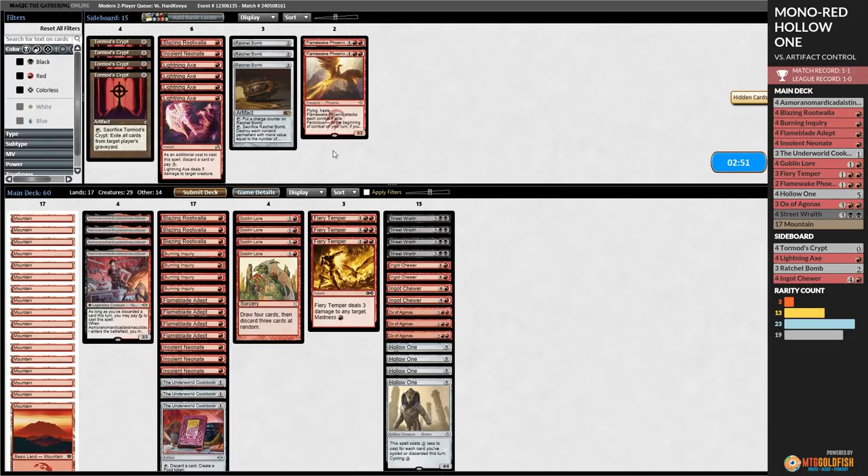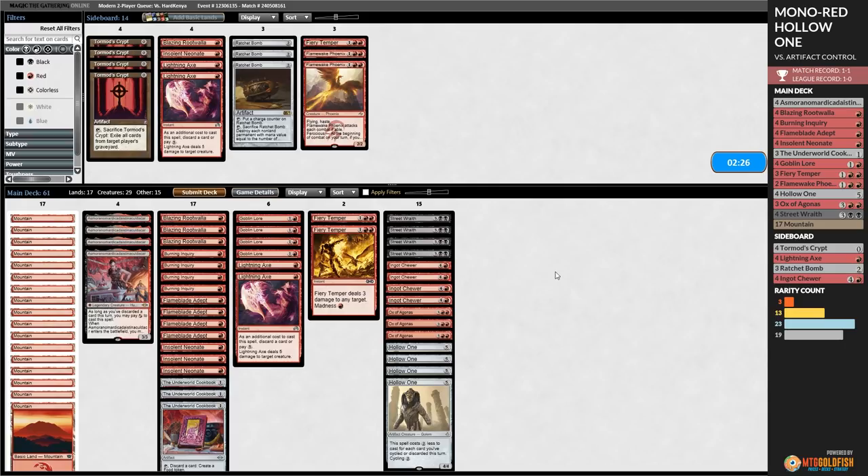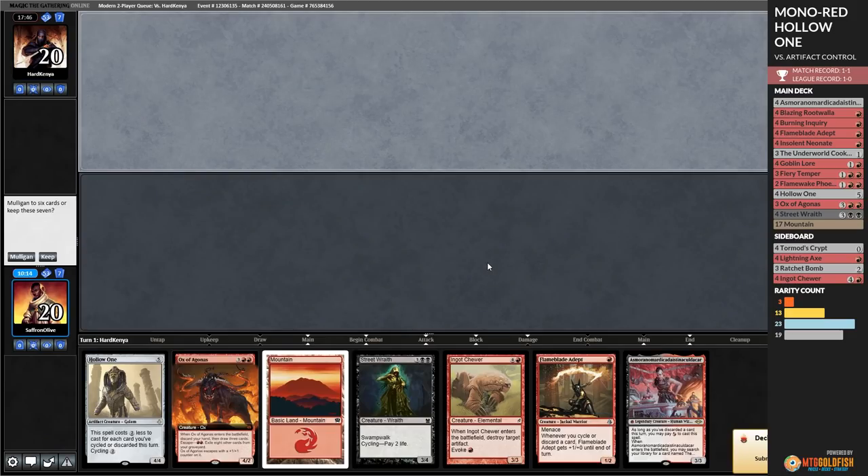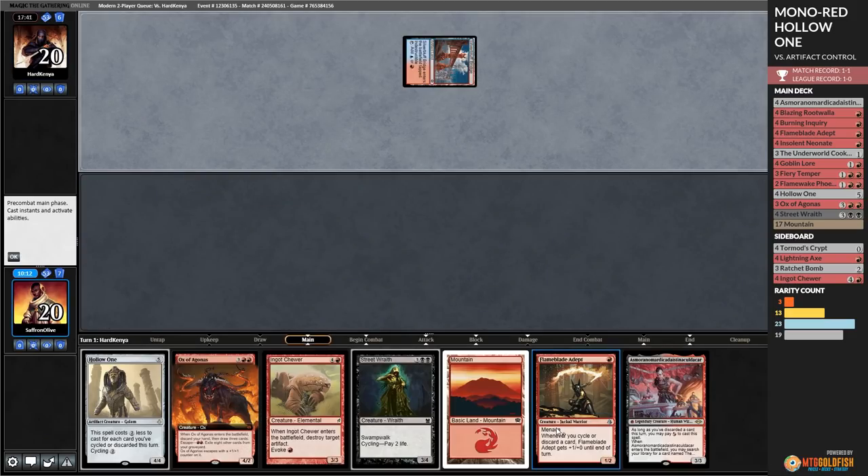Opponent puts Batterskull into play. The reason we're staying in this is because if we draw a way to kill the Batterskull, we actually have a bit of a chance. We draw a mountain - what a good draw. We will pass the turn. Brutal. Opponent Stoneforge, put a Batterskull into play. Fiery Temper, kill the Stoneforge. Make a food. 6/6 protection from all colors with Vigilance and Lifelink - pretty good. The reason we're staying in is if we draw a way to kill the Batterskull, we have a chance.